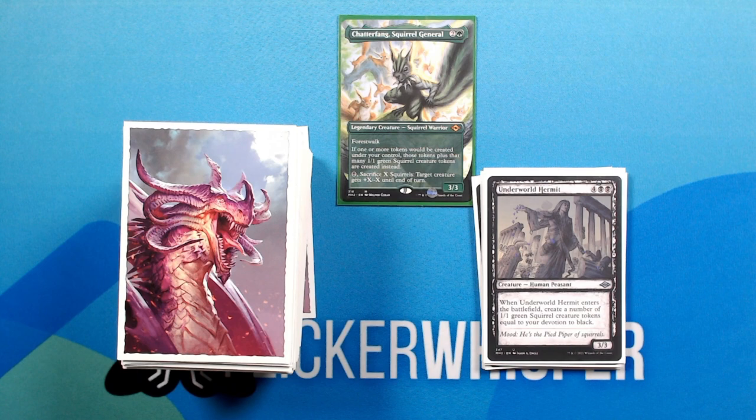Underworld Hermit — four black black for a 3/3 Creature Human Peasant. When Underworld Hermit enters the battlefield, create a number of 1/1 green squirrel creature tokens equal to your devotion to black.